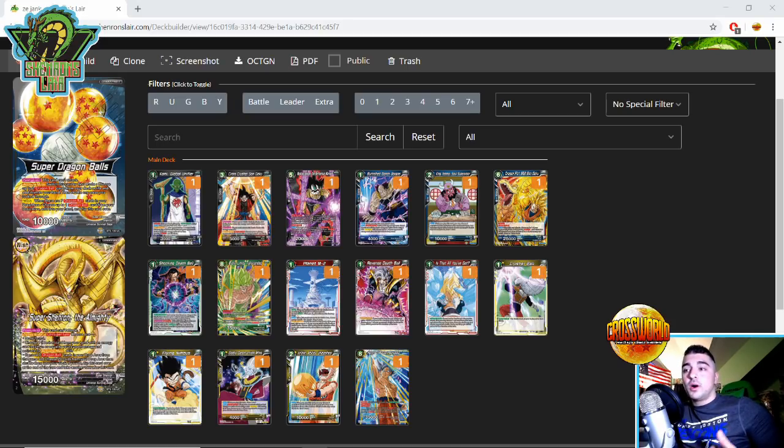If skillless is a deck you want to beat, Height is a deck to play. But if you're not looking to play Super Shenron and want to play other strategies, there are more general cards you can play that I'll talk about in just a second.